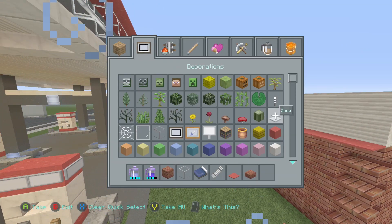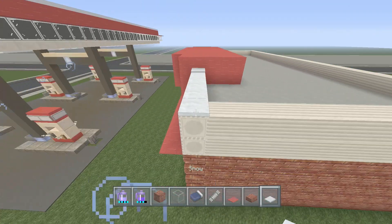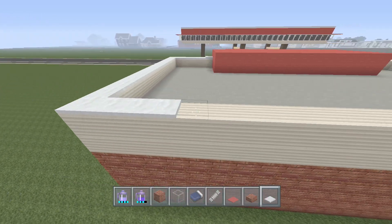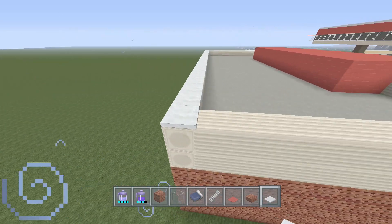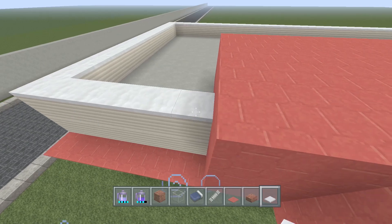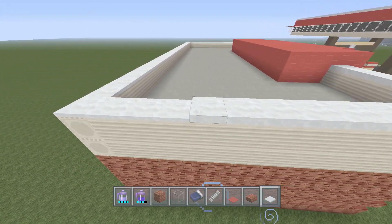On top of the quartz blocks, add two layers of snow. For the inside, I'm going to show you the main interior design - I won't do the flooring because that would take too long, but I'll let you guys deal with the floor. Also, the snow goes up two blocks.